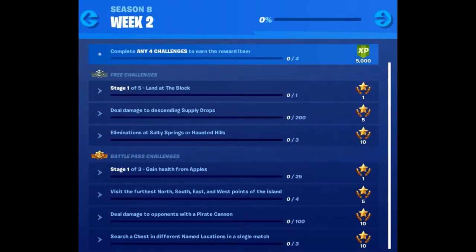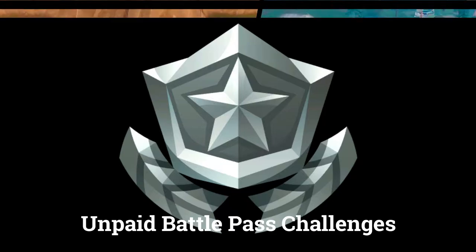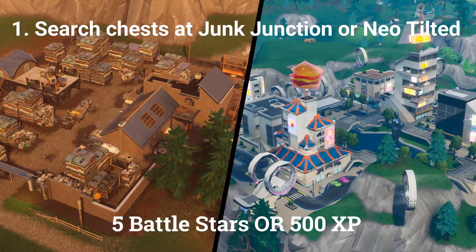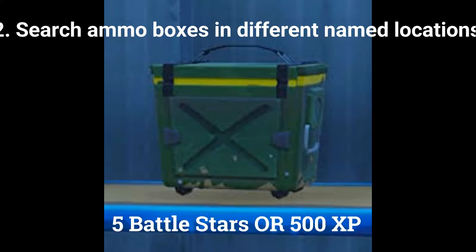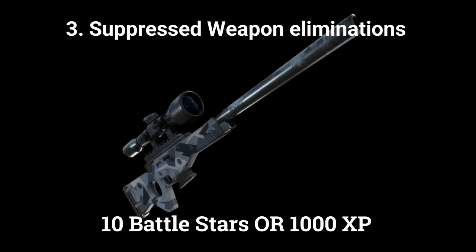Let's start by looking at an overview of the challenges before we go into the details. There are 3 challenges you can do if you don't have the paid battle pass. The first is search chests at Junk Junction or Neo Tilted, worth 5 battle stars or 500 XP. The second is search ammo boxes in different named locations, worth 5 battle stars or 500 XP. The third is suppressed weapon eliminations, worth 10 battle stars or 1000 XP.